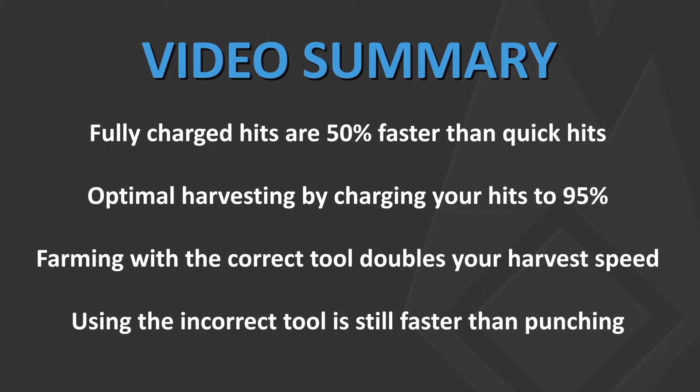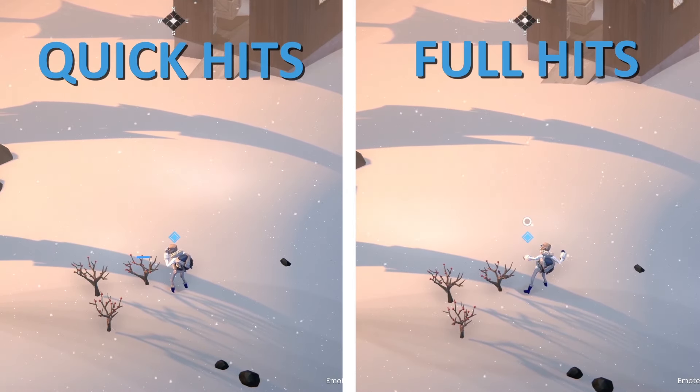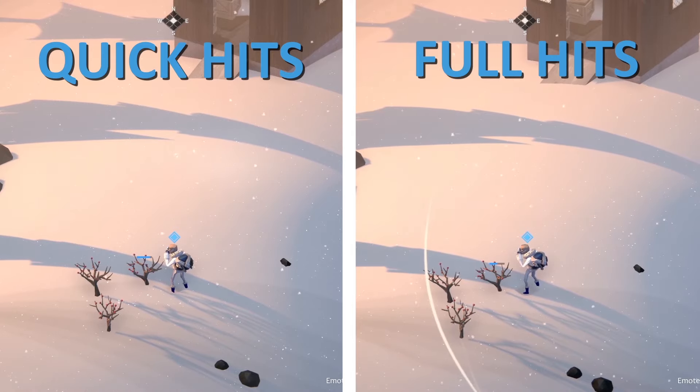Let's move on to the different harvesting methods and compare these on screen using clips from the game. The first harvesting method is using quick hits, which consists of rapidly clicking your left mouse button. The second method is using full hits — holding the left mouse button will fill the power meter above your character's head. Once this reaches 100%, releasing the left mouse button will land a more powerful blow.